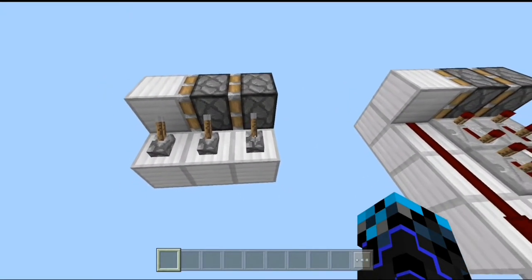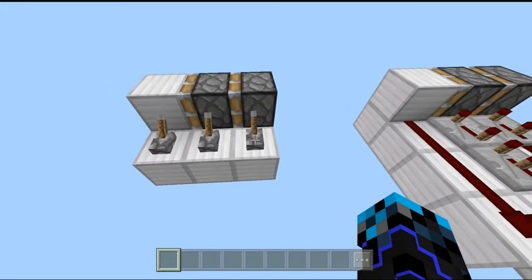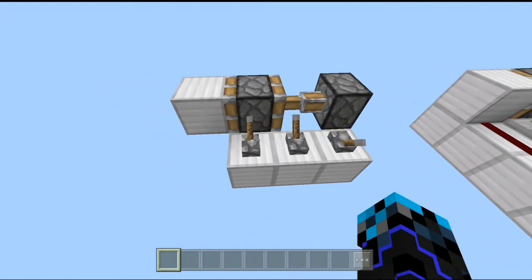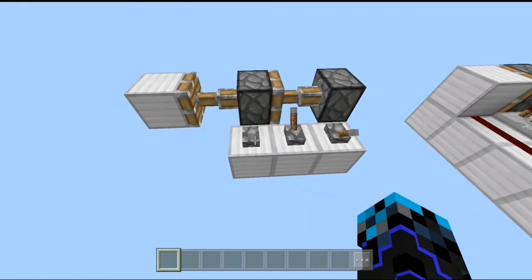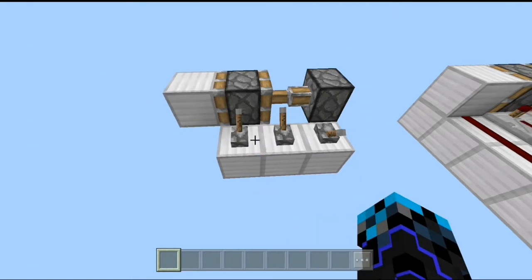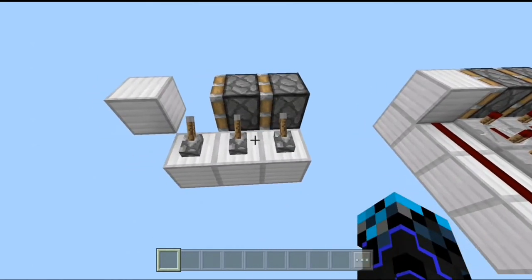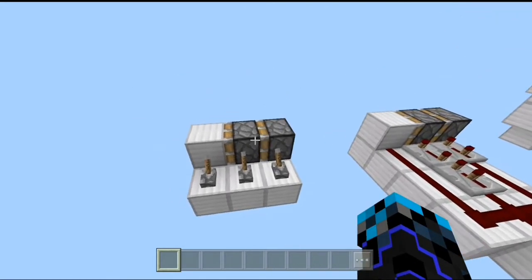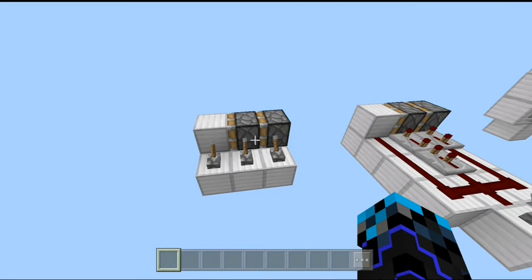The reason it's here is to show you the working principle of double piston extenders. The way double piston extenders work is: first this piston gets powered, then this piston gets powered — this is the full extension. For the retraction, first this piston gets unpowered, then this piston gets unpowered, and this piston gets powered and unpowered. That is the working principle of double piston extenders.